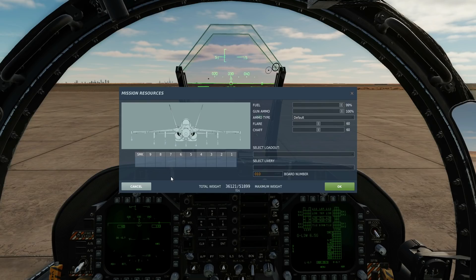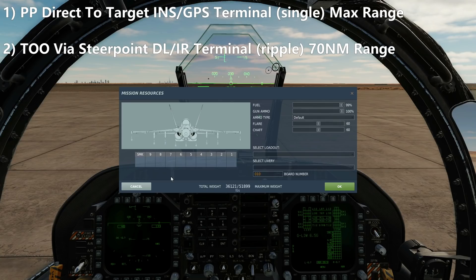For this tutorial I want to show you pretty much everything we can do with this missile: pre-planned target, single ripple auto terminal, and manual terminal. We're going to do two missions. The first mission is a pre-planned direct-to-target with INS/GPS terminal phase, single missile shot at maximum range. The second mission will be target of opportunity firing designated via waypoints, adding steer points to the missile's flight path, using data link IR manual terminal guidance, ripple-firing two missiles at around 70 nautical miles.